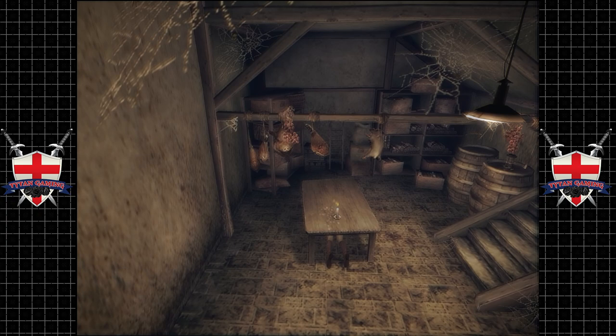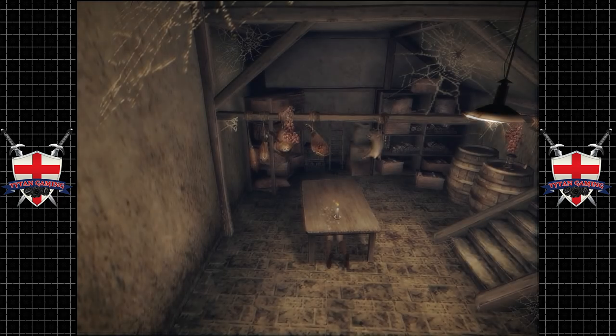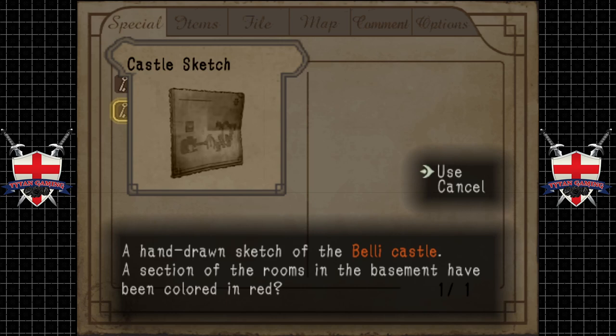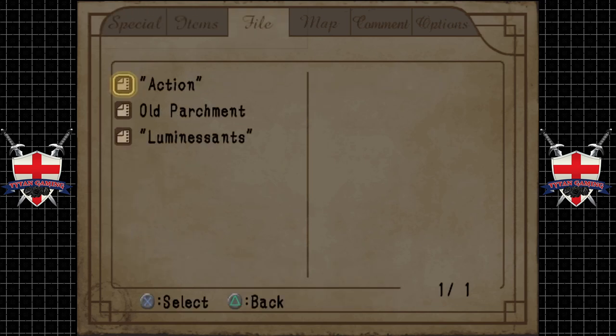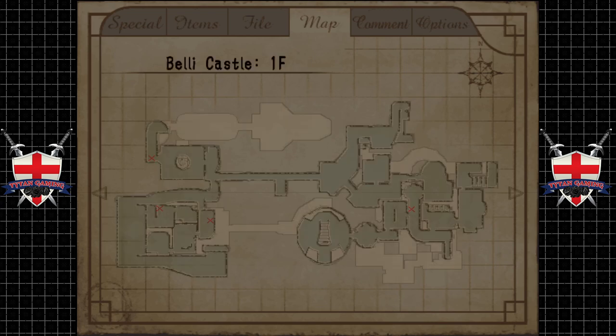Anyway guys, I think we're out of time for this episode. So I'm actually going to use the power of save states to drop a save there. When we come back — we've got the castle sketch, so let's have a look at that. Hand drawn sketch of the Belly Castle. A section of the rooms in the basement have been coloured red. That map is not fantastic, I'll be honest.